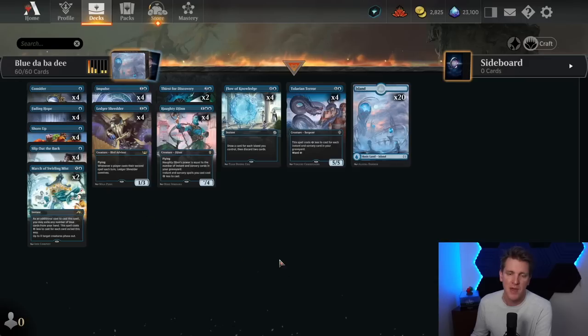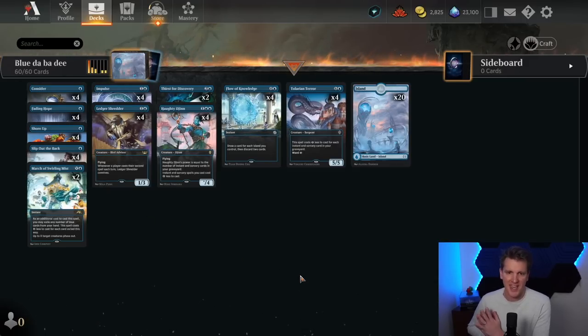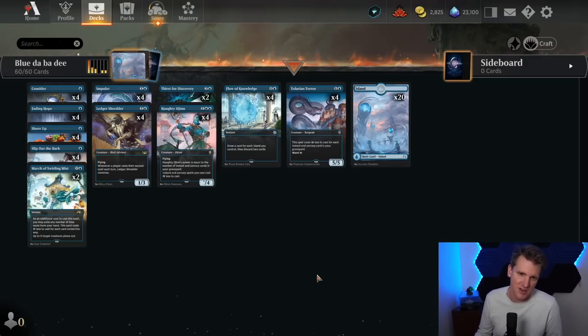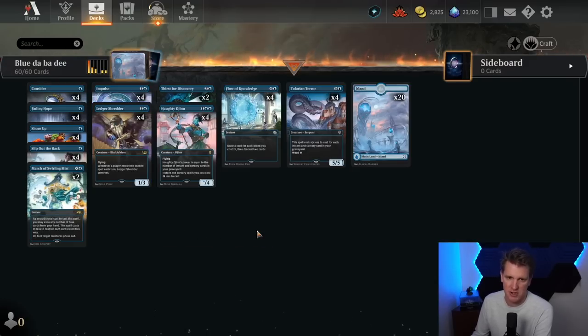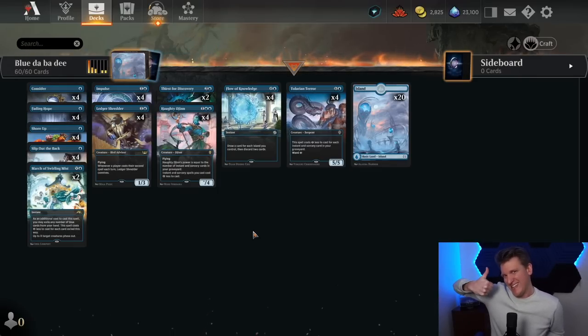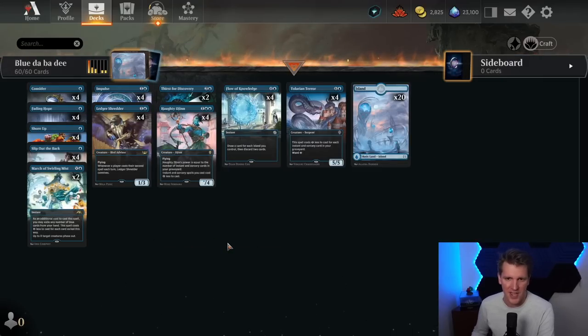All we're gonna do is use a little phasing and a little Shore Up, because I've found this deck struggles when it's trying to answer the opponent's cards. Instead, when we just play our threats and protect them, we're able to pull off wins. So that's what we're going for here — we're bringing in Ledger Shredder as a cheaper creature to play over Delver.